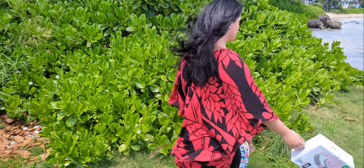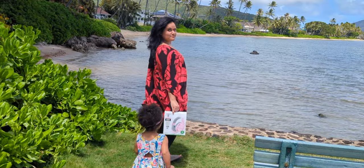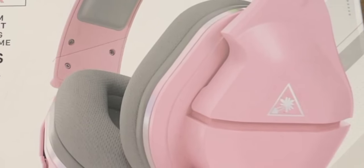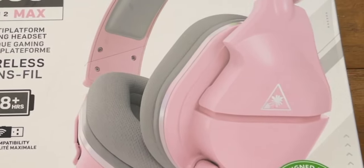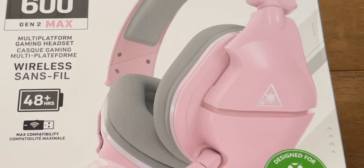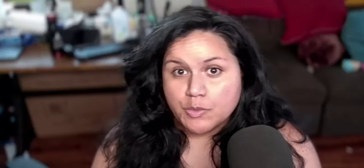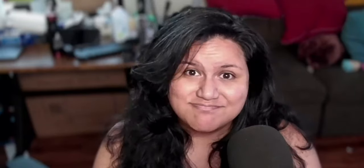We're going to talk about its specs, features, and my experience with the headset. The Turtle Beach Stealth 600 Gen 2 Max stands out among mid-tier wireless headsets due to its impressive cross-platform compatibility and reliable performance. Pros: impressive battery life, wide console compatibility, and a reliable microphone. Cons: potentially tight fit and sound depth could be better.